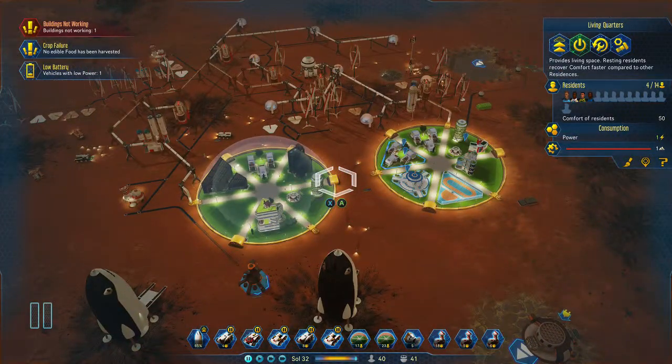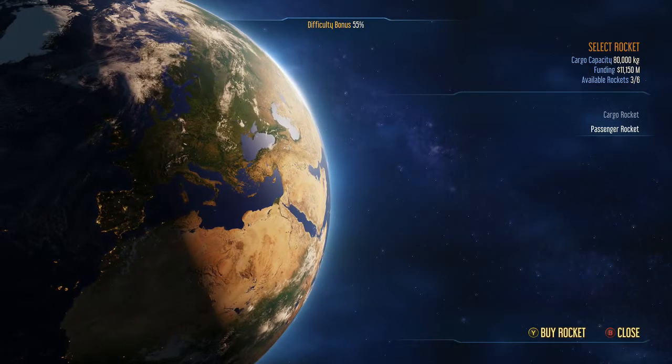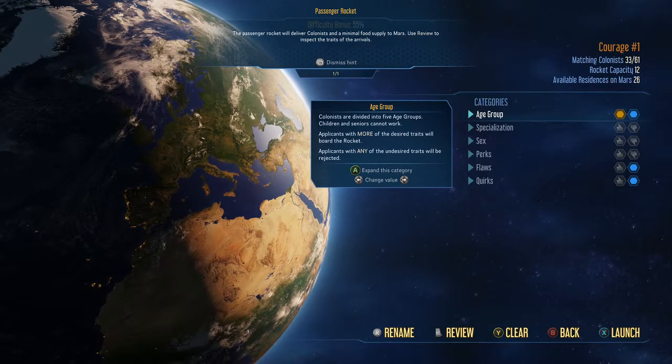What you need to do is make sure everything's ready, then press left trigger — it's under Resupply. Press A on Resupply, go down to the passenger rocket, and press A on that — or X if you're on PlayStation.